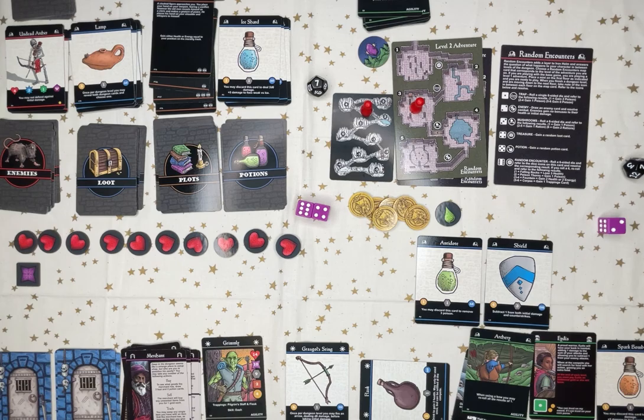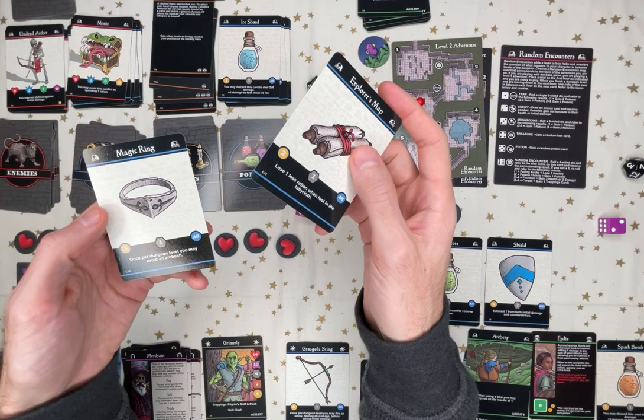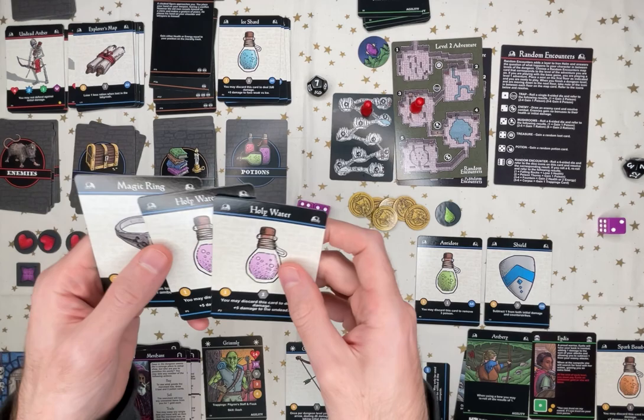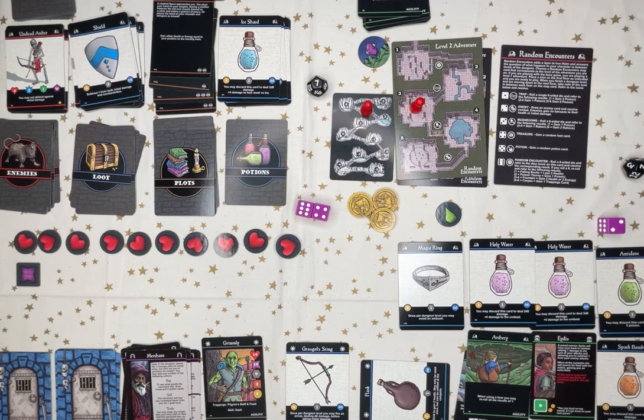The merchant. I want to sell my shield, I think. But before I do, I'm going to take a look at what he has for sale. Don't want that. Explorer's Map — lose one less ration in the Labyrinth. Magic Ring — once per dungeon level, you may avoid an ambush. That's pretty nice. Two potions. Holy water. I'll trade him the shield for the ring and buy the holy waters for two.